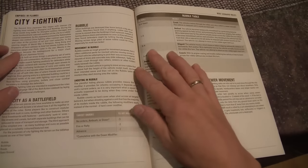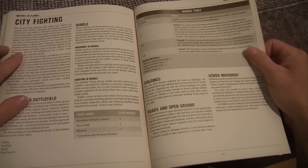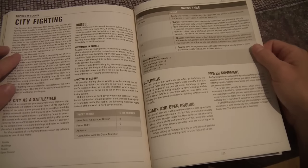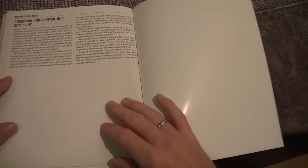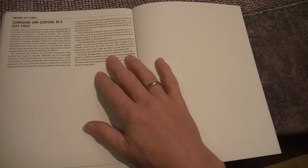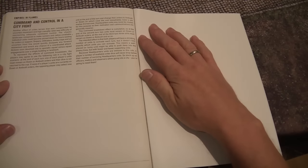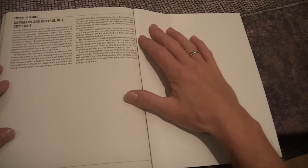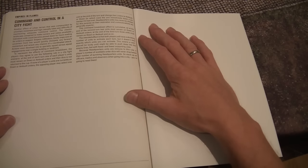Rules for city fighting are also included — this is also in the Ostfront book and is repeated here. Then there's command and control in a city fight, which is quite a cool thing to try: you have to put one unit in down or ambush mode for each turn — turn 1 it's 1, turn 2 it's 2, turn 3 it's 3, and so on. This represents your units getting deeper and deeper into enemy territory where there is no easy line of communication, so a forward unit might get far ahead but then loses contact with its support.